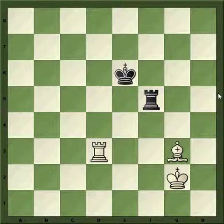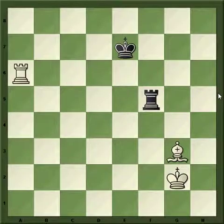So I come in — King e6. I'm going to show the beginning of it relatively fast so I can go over the defense. Rook d6 check — he's just trying to cut me off.